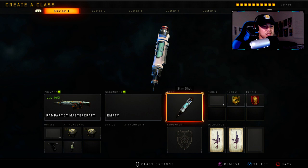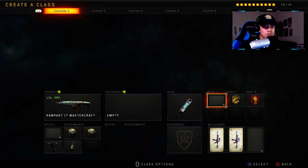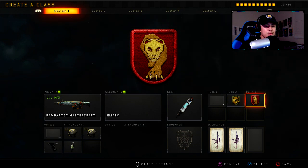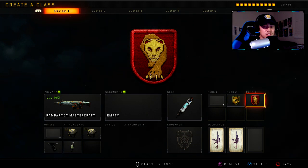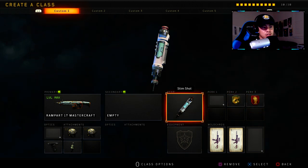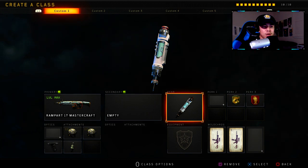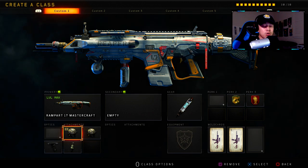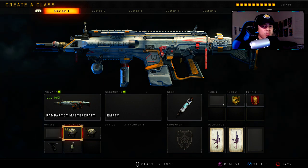For gear we've got Stim Shot. Perk 1 has nothing, so we're going to use Crash to help replenish our ammo, then Gung-Ho and Dead Silence. Most of the perks and gear I use will be the same throughout this video, so I won't repeat what they're meant for each time. Just know the attachments shown are pretty much the best way to maximize the gun's overall potential — performance, time to kill, and all that.